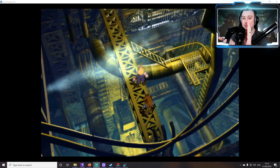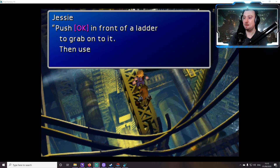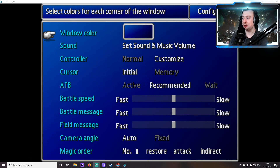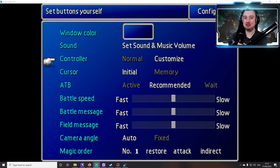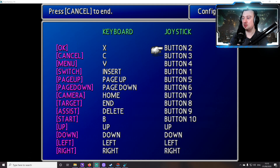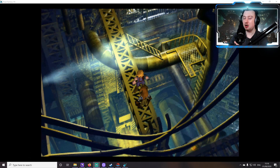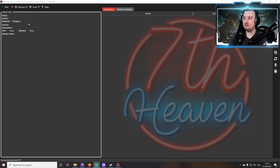Even though we've got controller support now, you'll note that the in-game prompts are still showing their old display. When we speak to Jesse, for example, rather than saying 'push B' or whatever, she's still saying 'push OK'. That's fine if you know what those relate to, but it would be nice to get the actual controller buttons mapped into those text boxes. In the config under Joystick, rather than having actual images of the buttons, it's just labeled as it normally is — but we can do something about that if you want.